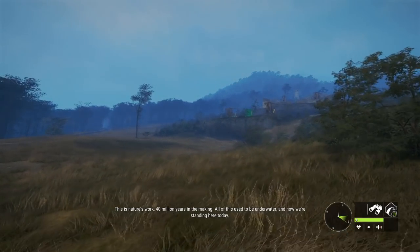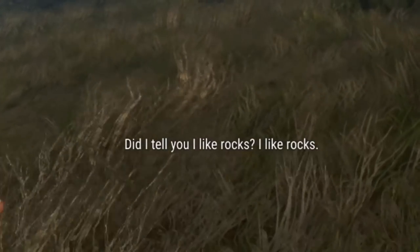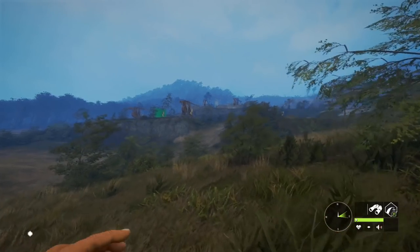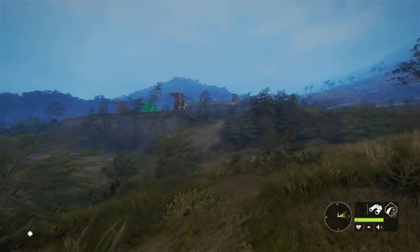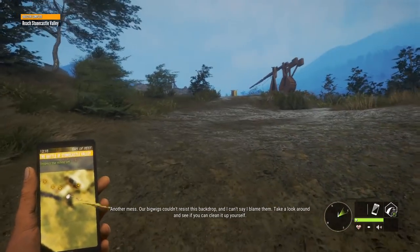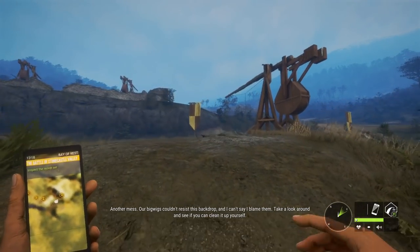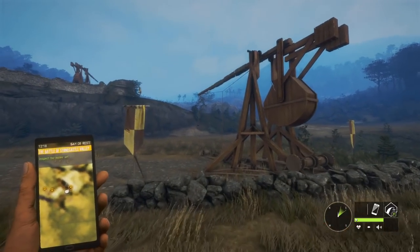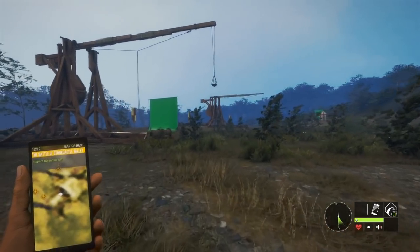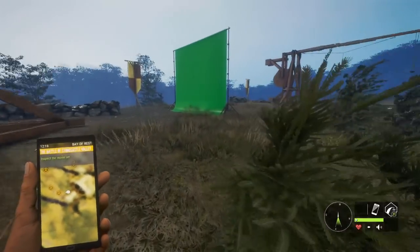Forty million years in the making — all of this used to be underwater and now we're standing here today. She likes rocks, guys — she said she likes rocks. Another mess, but the bigwigs could resist this backdrop, and I can't say I blame them. Why would you want to clean this up? This is the coolest thing ever — leave this on your reserve.